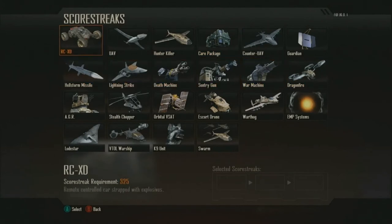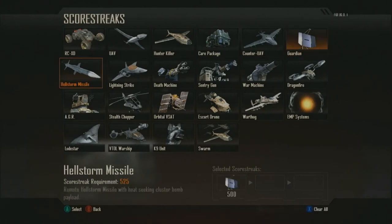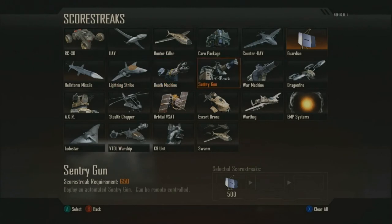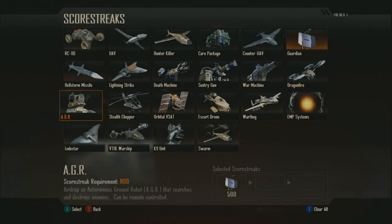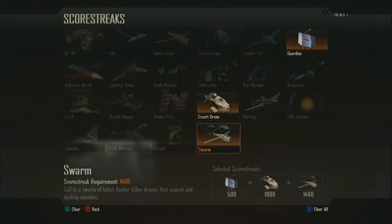Anything you do in the game that earns you score is helping you earn your rewards. Every scorestreak has its score requirement. Therefore, there's no strict mutual exclusivity. In fact, you can earn two rewards in a single scoring event. Using score allows us to reward players for playing the objective and helping their team win. You don't even have to be a slayer, a guy with a high KD ratio, but it doesn't hurt either because getting kills also earns you score.